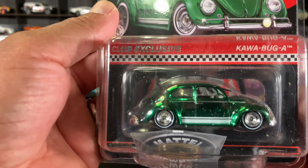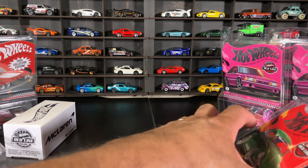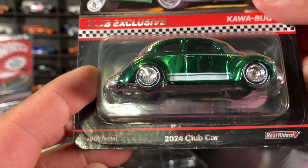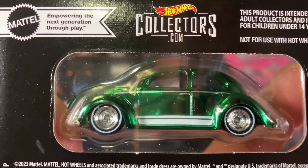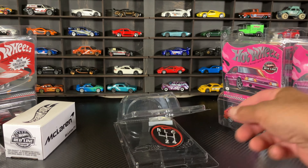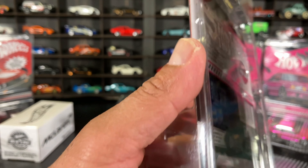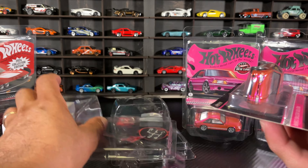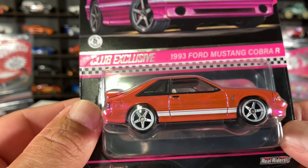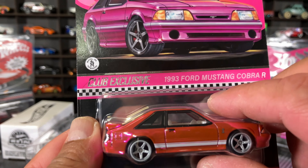Next we have the Kawasaki - this is a no-brainer. I checked and it's still available. It's a 2024 club car - very nice, club exclusive. And why in the world did I get three Mustangs? One is for a buddy of mine and two for me - so that's why I got three. There he is - beautiful Fox Body Mustang. I love the Fox Body ones, very nice - love the color.